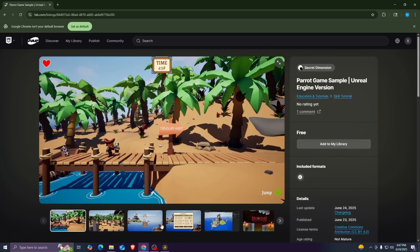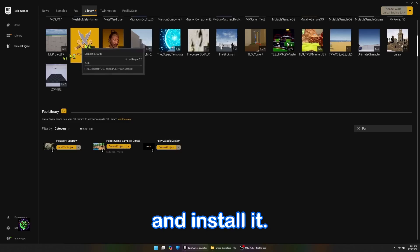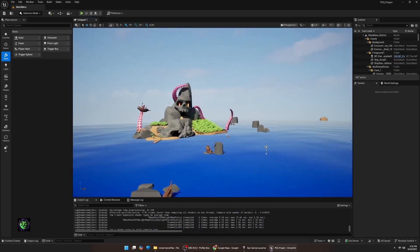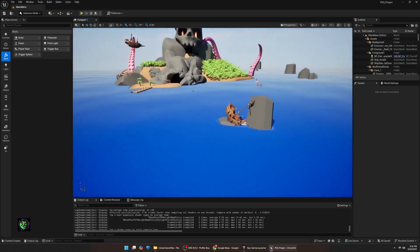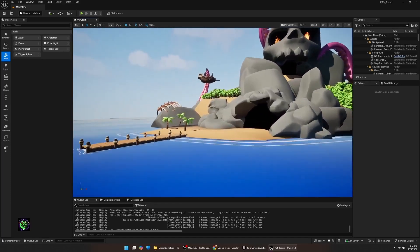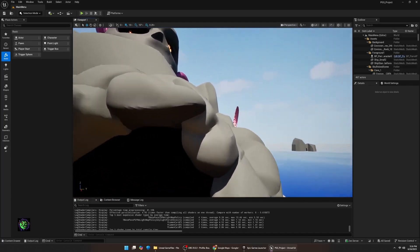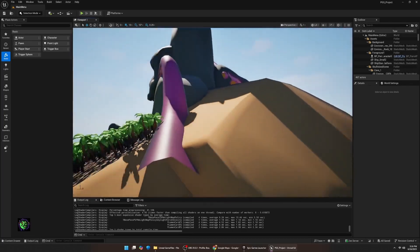I'm going to show you the levels I played through for this project. This is the icon you should get when you first install the project. I went ahead and built it out — it's a basic level setup for the first level. I did build and package it because I didn't want to wait on all the shaders to compile while I was playing.